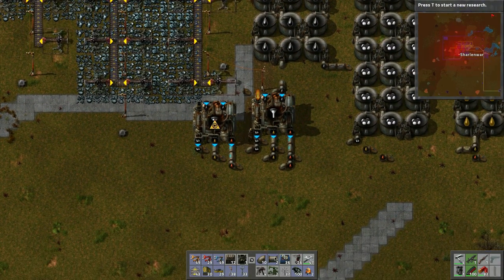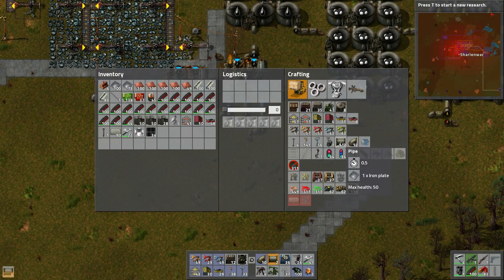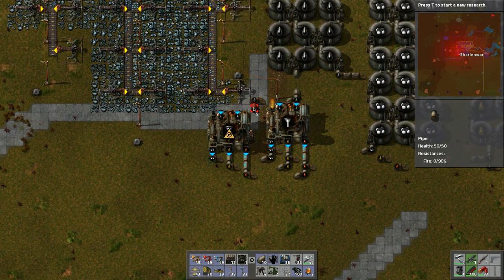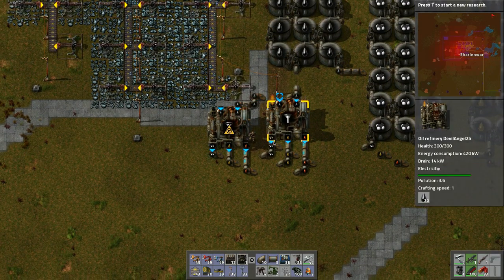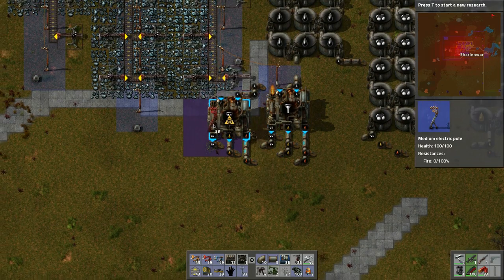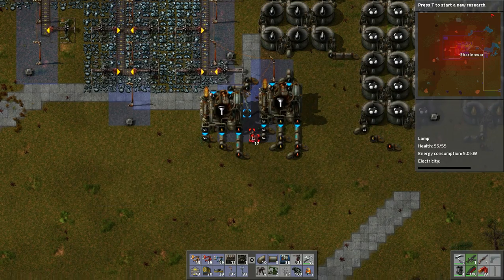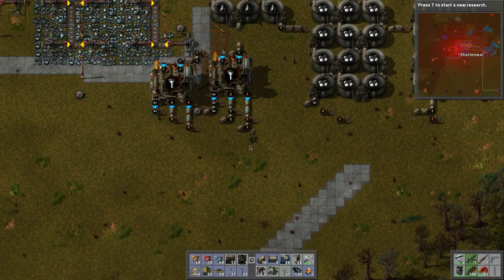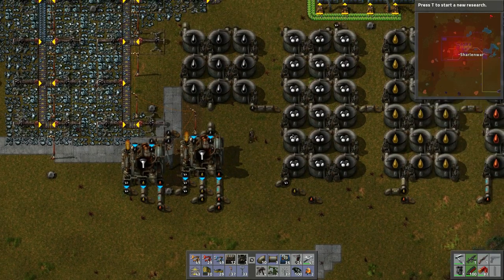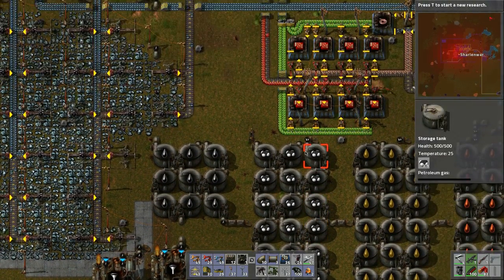Bring this over, make a few more pipes, power it up, and pop a light down here. Now both refineries should be in action producing.